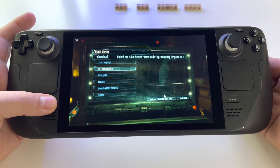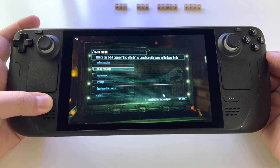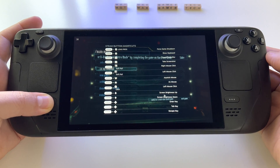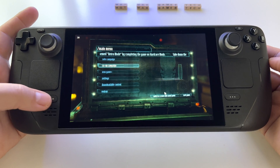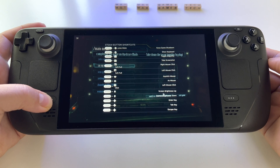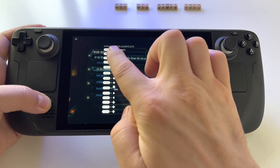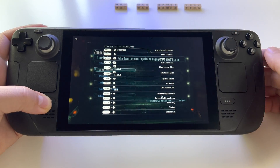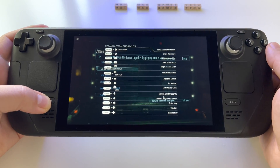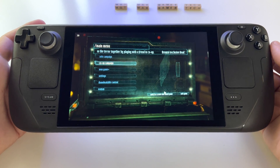To see a list of shortcuts, press and hold the Steam button. You have this list, and as you can see the first shortcut is Steam and B button — long press — which will force game shutdown.